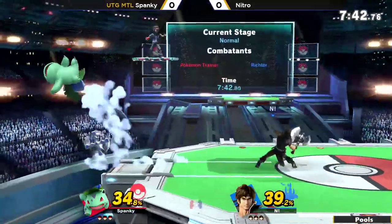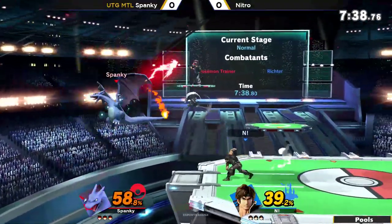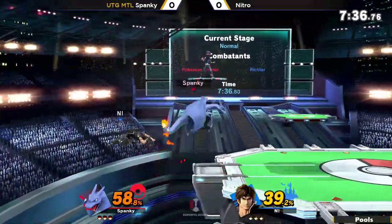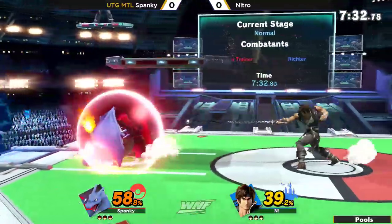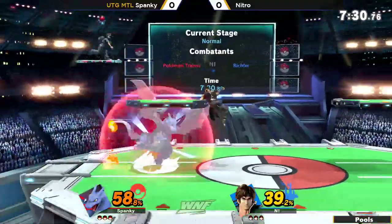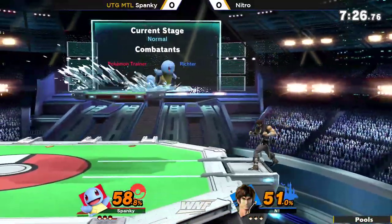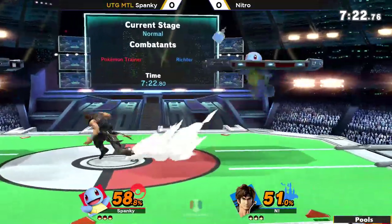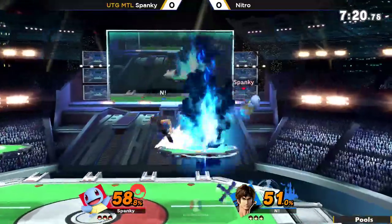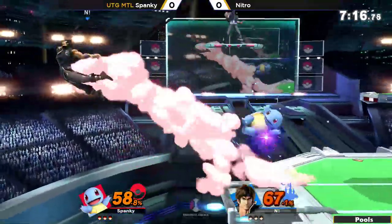It seems like Smanky decides to opt for the Ivysaur. He wants to go for the projectile trade, but Nitro is just keeping him off, not letting him really get back. He switches to the Charizard and tries to get second, but essentially does not really have to punish him off stage. The switches allow him just a brief moment to not get hit by anything and also allow him to switch up how he wants to approach. Nitro has to adapt on the fly to whichever Pokemon is coming out.